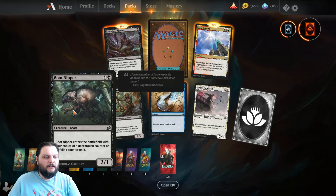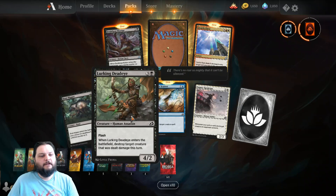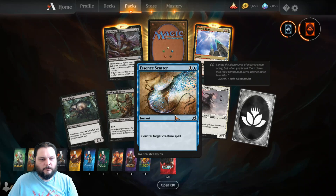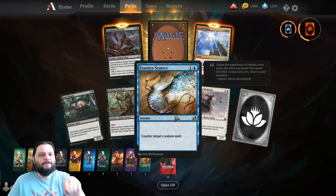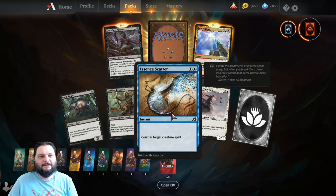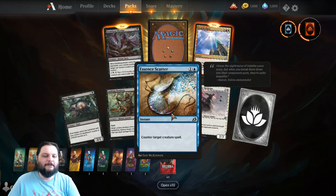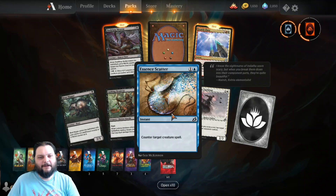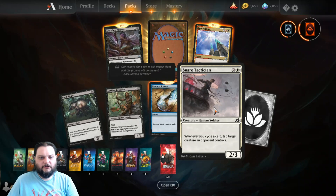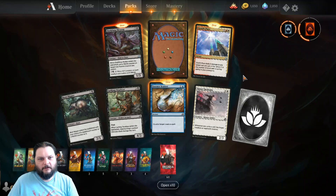We got the Boot Nipper — he's nipping boots still, he's been nipping boots since who knows when. Lurking Deadeye, Essence Scatter, that's pretty cool artwork. Seb McKinnon — I didn't even see it, but he's my favie. I want to make a deck of nothing but Seb McKinnon artwork. I mean, obviously not the lands, I don't think he's done enough lands. Snare Tactician — free common wild card later on in life.